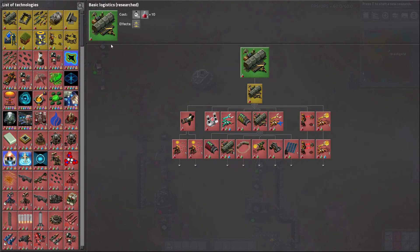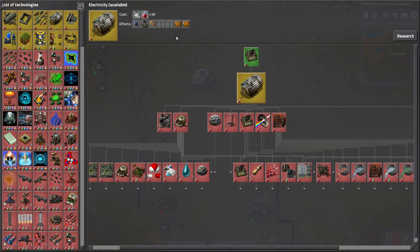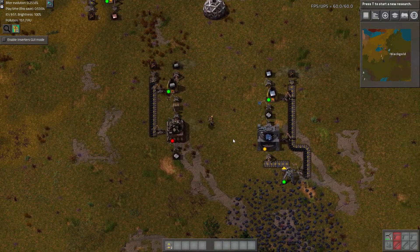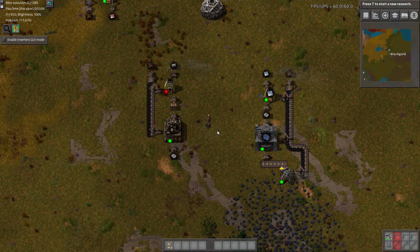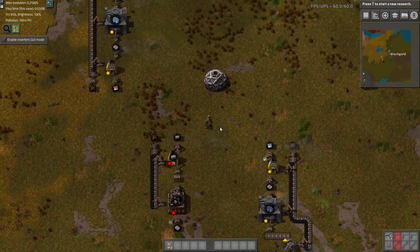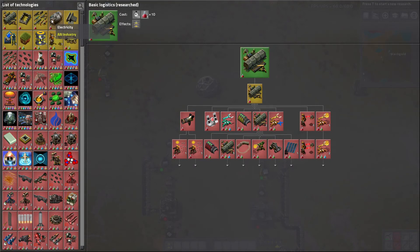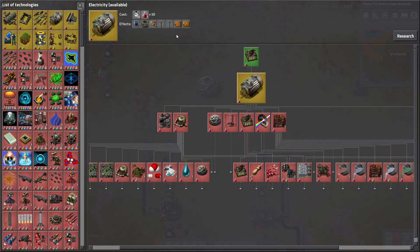I think we've done as much as we can with this tech. So what can we do from here? Probably electricity. One other way to look at it is how can you make life easier? One of the biggest complaints of this setup right now is just these burner inserters constantly requiring attention. So we can speed that up by upgrading to electricity, which unlocks all manner of things.